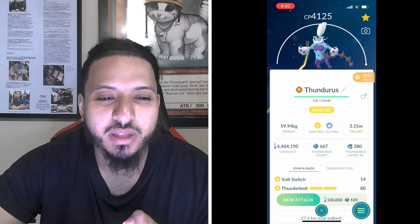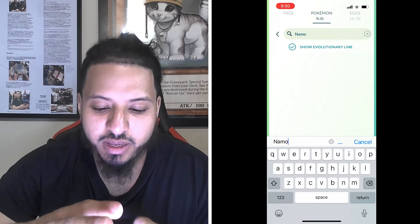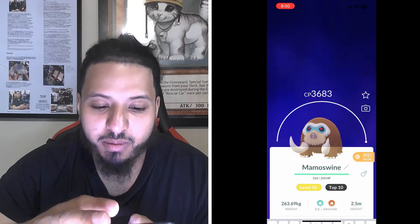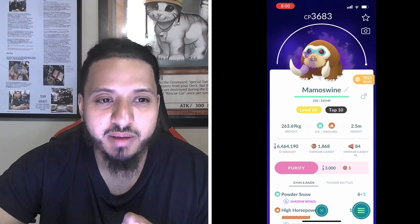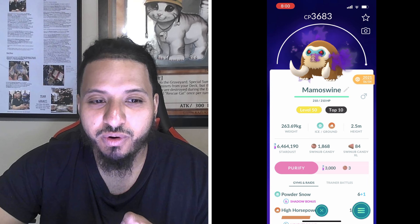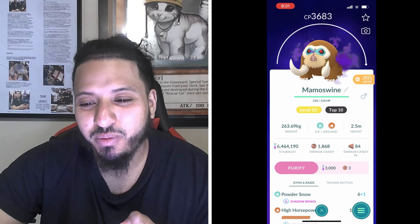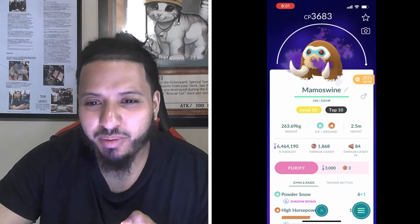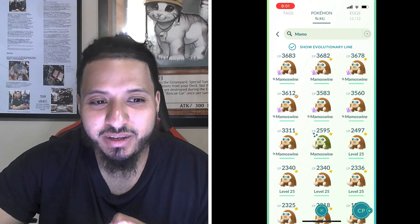One ice type worth mentioning is Shadow Mamoswine - or regular Mamoswine - with Powder Snow and Avalanche. It's a ground/ice type, so you'll be weak to Focus Blast and Psychic will be neutral, Hurricane neutral. It's mainly useful if you happen to have snowy weather, but it's still probably not a top counter.